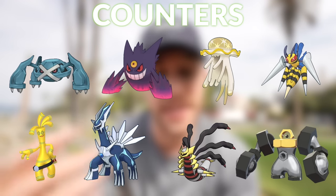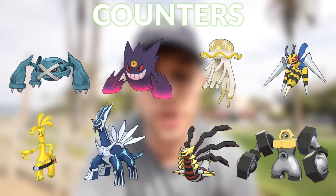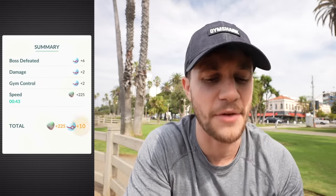The best counters to use against Mega Gardevoir include Metagross with Meteor Mash and Bullet Punch, Nihilego, Giratina, Gholdengo, Melmetal, and Dialga. Any Steel-type and/or Ghost-type Pokemon will work great against it. As you can see, we just tore through this thing — it's easier to take down, and it could give you a shiny.